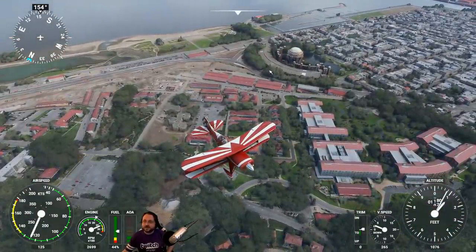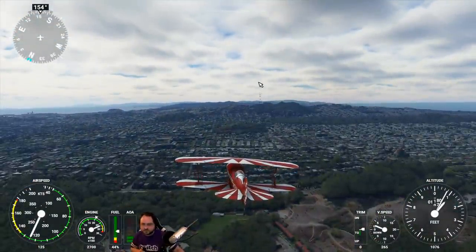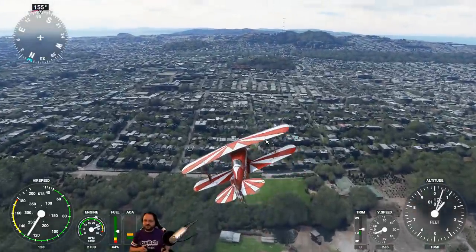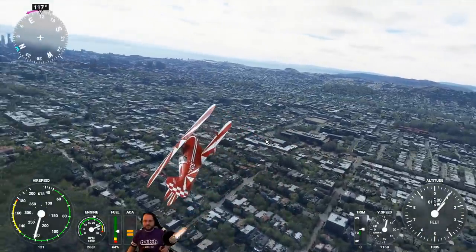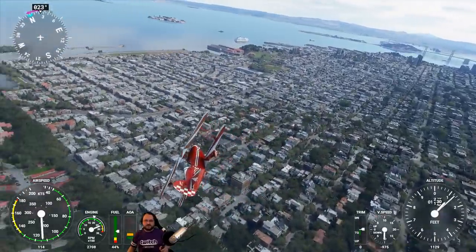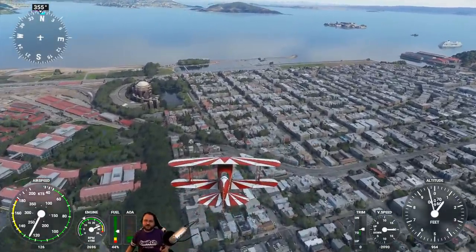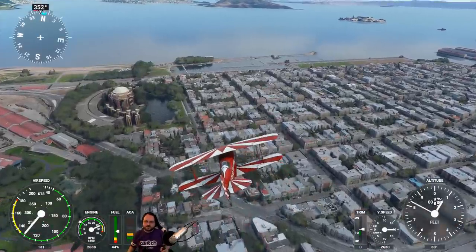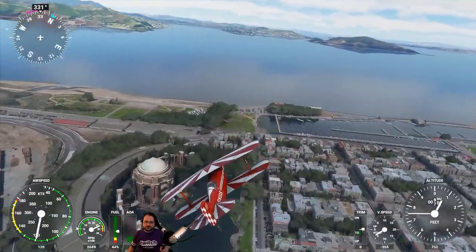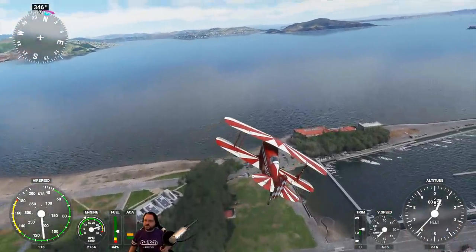This is the Palace of Fine Arts — let's see if we can get a bit of a flyby here. Part of me wonders if I should have taken a plane I was more comfortable with, but there's no better way to learn. Let's come around and see if we can get a close-up of the Palace of Fine Arts — it's sort of a Greek-y thing, like an old odeon, lots of pillars and walls, really gorgeous to visit.